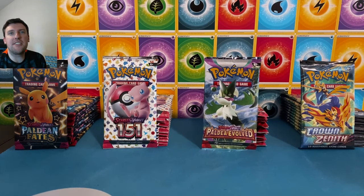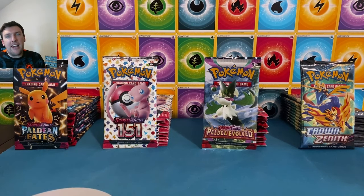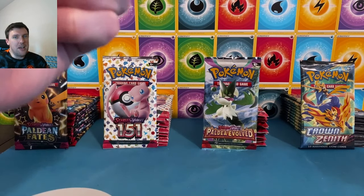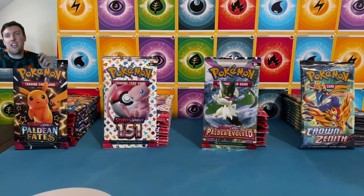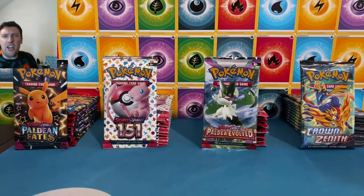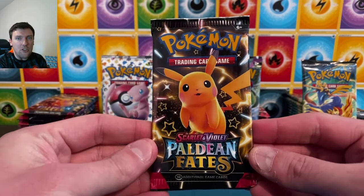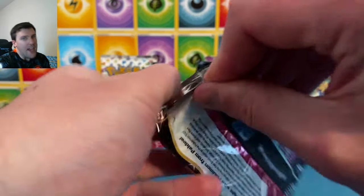What's up everybody, welcome back to the Pokemon TCG channel! Four-way battle video coming at you today — three Scarlet and Violet, one Sword and Shield. We've got 12 packs each, 48-pack battle today: 12 Paldea and Fates, 151, Paldea Evolved, and Crown Zenith. Happy Thursday, bonus battle video Thursday — let's go! We are jumping right in to Paldea and Fates.